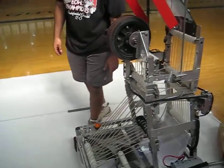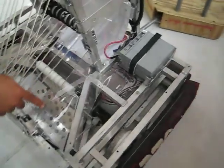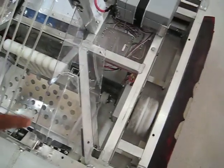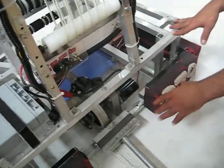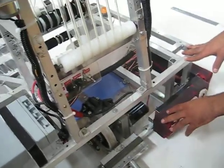We have a three-wheel drive system. The front two wheels are doubled up, and we have a single wheel in the rear — so basically it's three-wheel drive. Each wheel is run off its own transmission and motor.